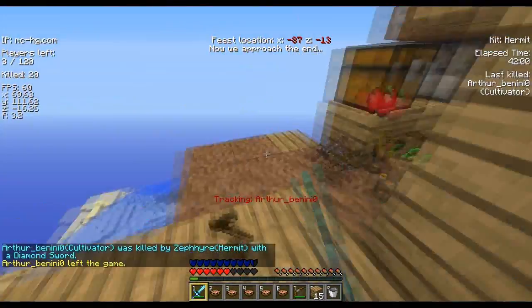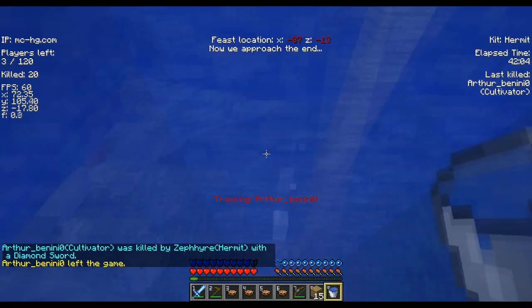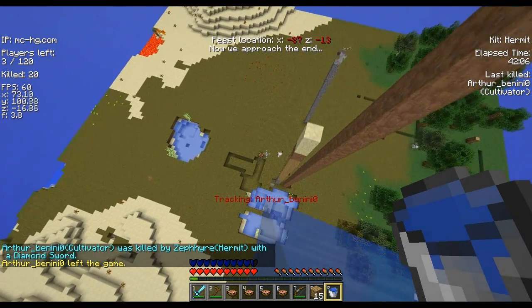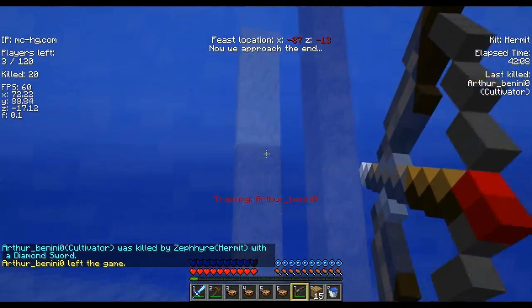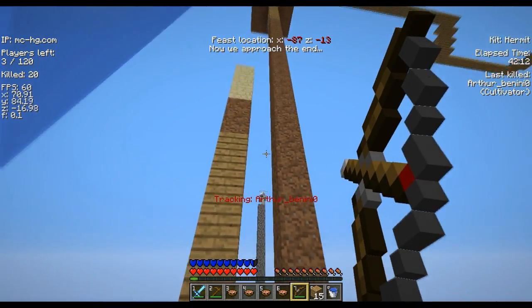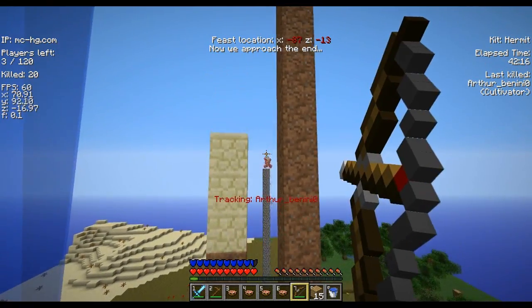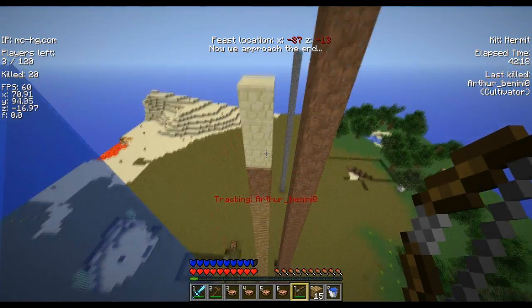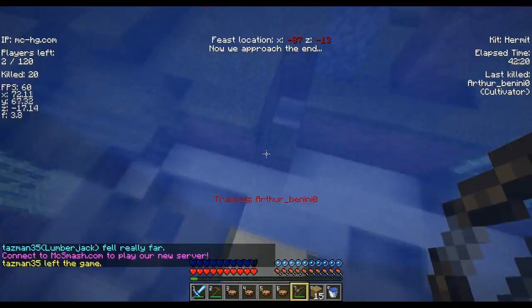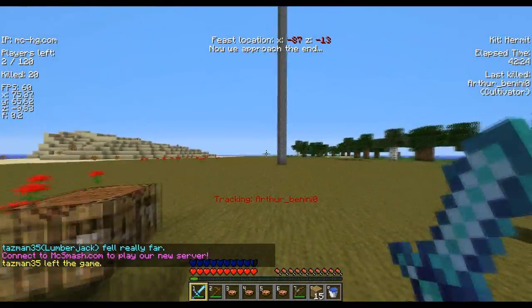I knock him off, but he's a stomper and he survives — but I kill his teammate, who was a cultivator. I didn't see that guy pillaring up and then I tried to shoot him, but you can't move very fast while holding a bow in the water. I swim up, shoot him off, and he dies. I jump down and I'm trying to find the stomper, so I switch to my compass.